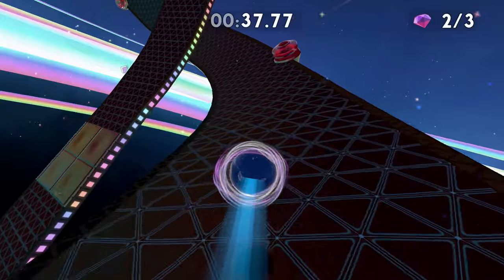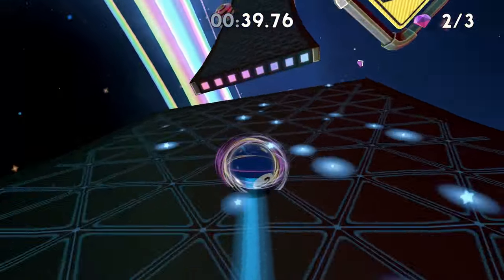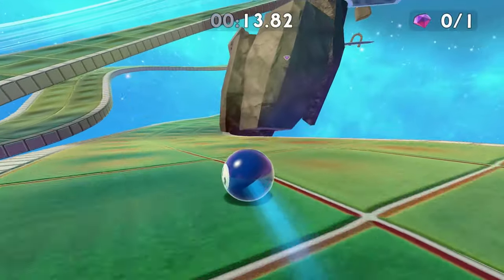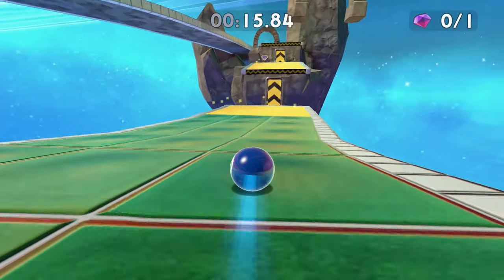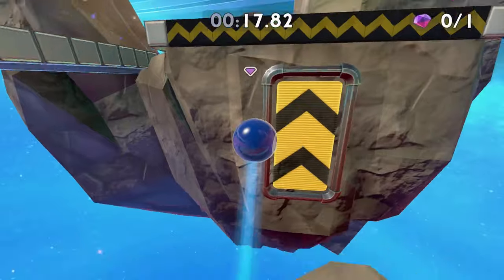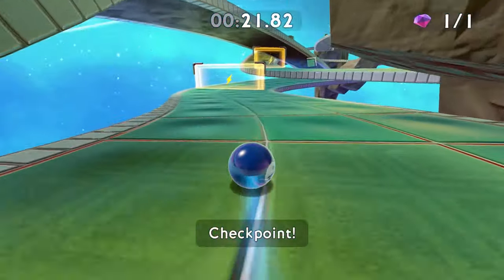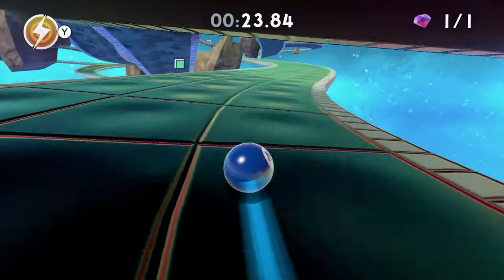In multiplayer it also introduces a recharging shockwave mechanic that pushes opponents and obstacles near to you away. Unlike Monkey Ball where you move the world, here we directly control the marble. But it's the level design where it gets truly creative — the center of gravity shifts, jumps are introduced, obstacles are here to push you away, and there are different challenges designed to keep it fresh, such as collecting gems before you can head to the goal.